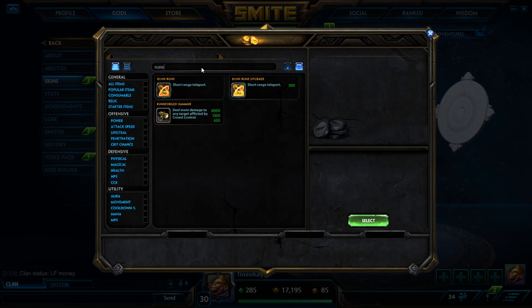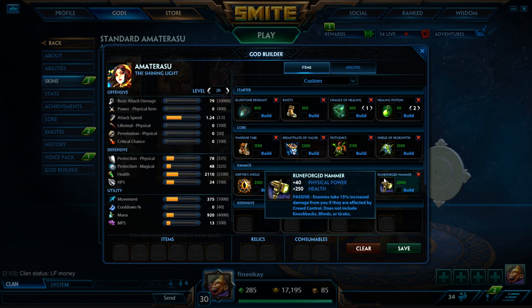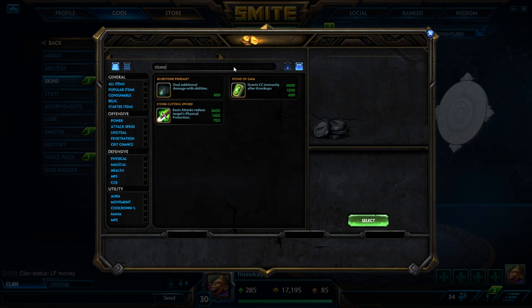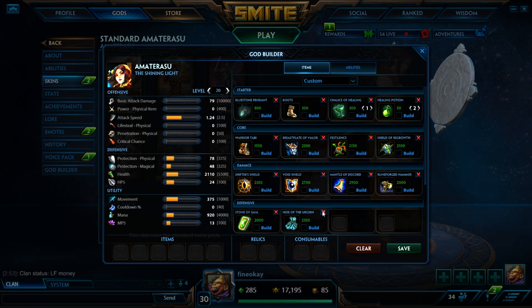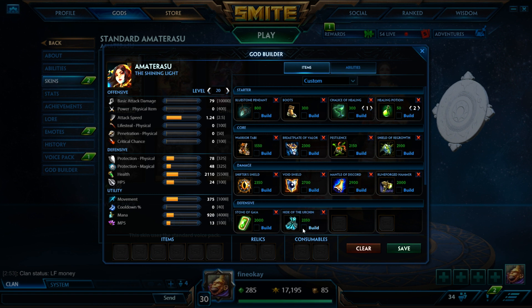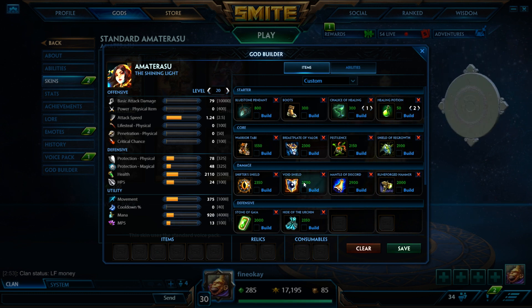Some other items that are good on Ama: the new Runeforged Hammer is pretty good because she has a silence, which makes her do more damage, and her ult's last hit will do more damage because the second hit slows. Stone of Gaia is not bad — it's situational if they have a lot of pulls or an Ares ult. If you're ahead, going Hide of the Urchin third item is great because you can stack it easily. It's a lot of defense: 250 health, 250 mana, 35 protections each, and it only goes up from stacking. Wingblade's not bad on her either, but usually Shield of Regrowth is the better choice because you get 10% cooldown and the amazing passive.